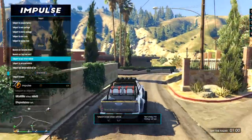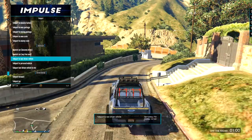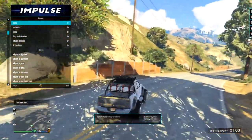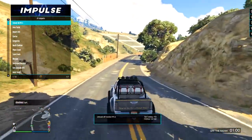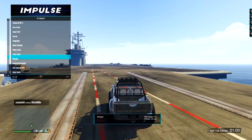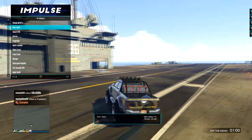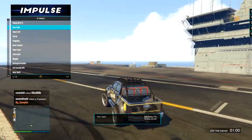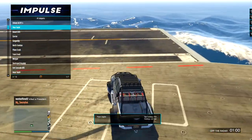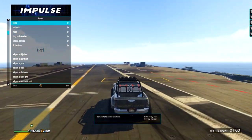You can also teleport to your last driven vehicle — if I get out I can teleport right back in. IPL Locations are one of my favorites in this menu. The Aircraft Carrier is a cool one; most of these won't lag you or break your game. Keep in mind these IPL locations only load up for you — if you take a friend to the aircraft carrier and they don't have Impulse, they'll just see you floating above the water.